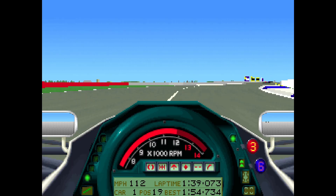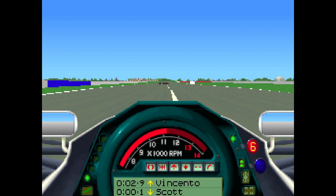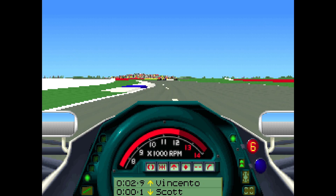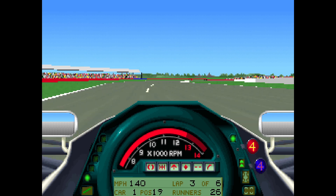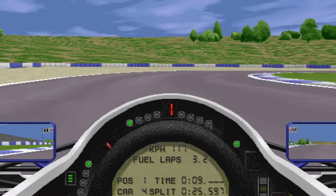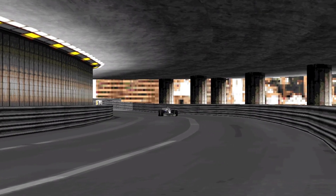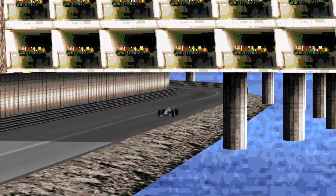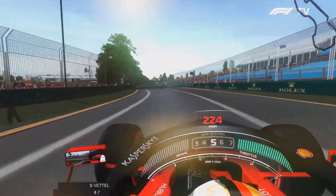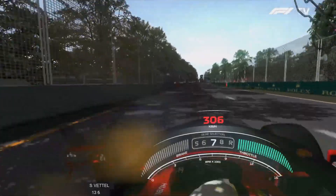So why isn't Formula 1 Grand Prix World Circuit the standard-bearer for race sims in the DOS era? Why is it only a clutch of petrol-head Atari and Amiga enthusiasts singing its praises? Well, for us DOS fans, Grand Prix 2 exists, which had 3D texture mapping, SVGA, and a full Formula 1 licence. His dominance of a genre would continue well into the 21st century, as community modification for Grand Prix 4 extended the life of his last game prior to Microprose's dissolution.